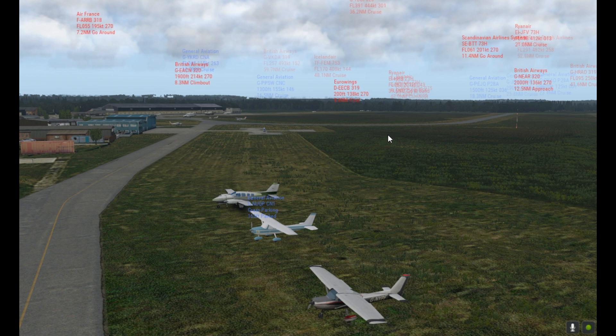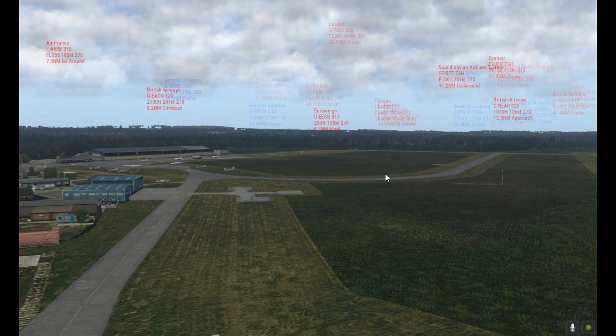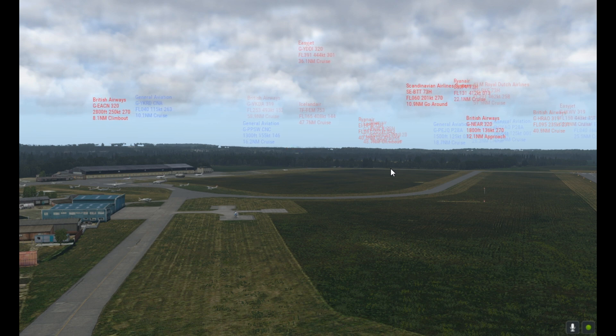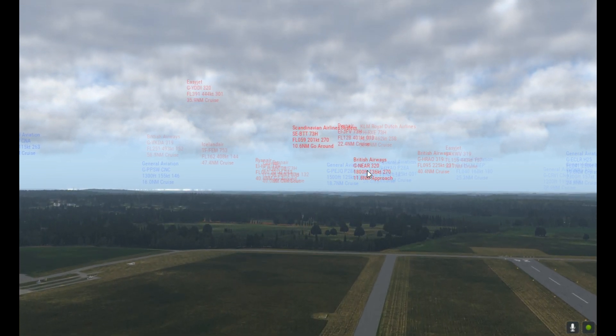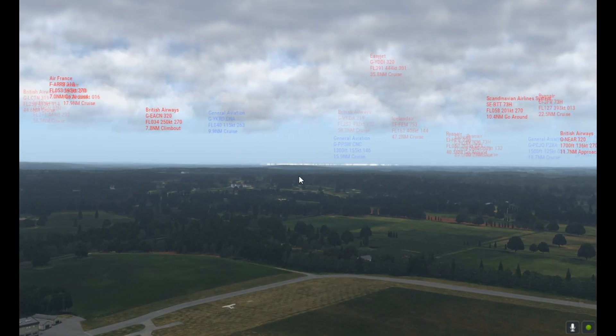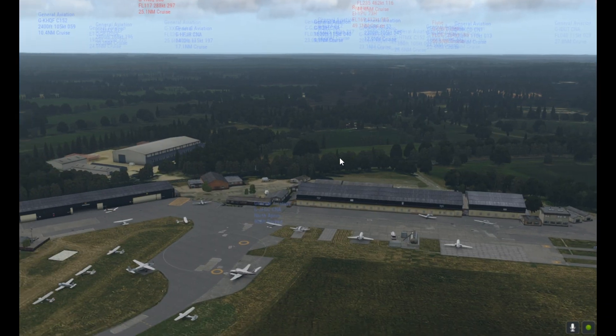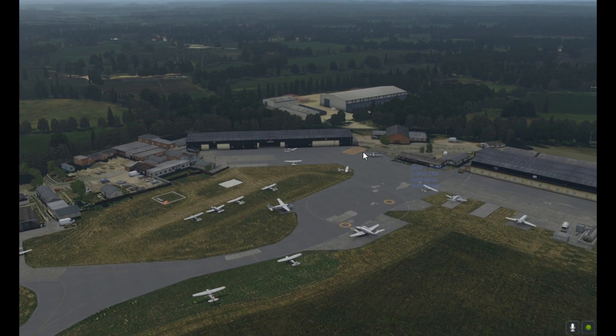I could quite easily just stick around here for an hour and do some plane spotting. I've left the labels on — you can take them off by clicking the Insert key, which I'd usually do, but for this video I just want to show you how much traffic I have in my X-Plane world right now. Considering I'm in London I'm getting a fantastic frame rate; it doesn't make any difference to frame rate at all, and I have no idea how they've managed to do that.